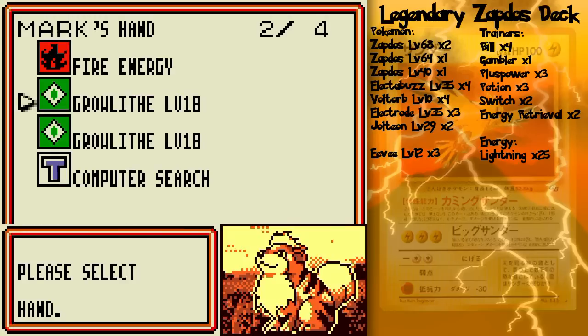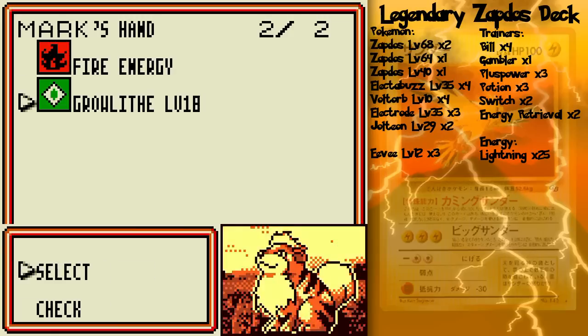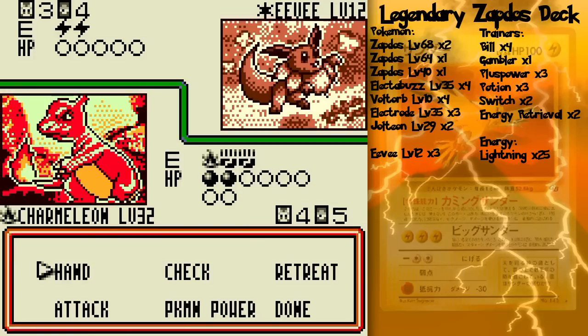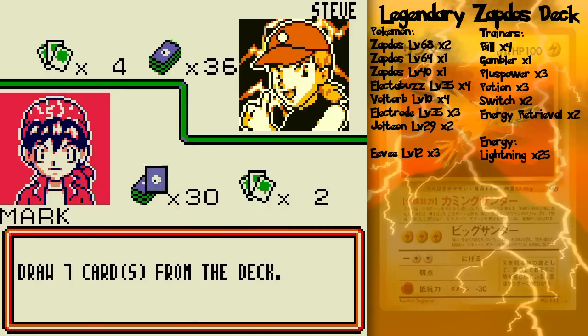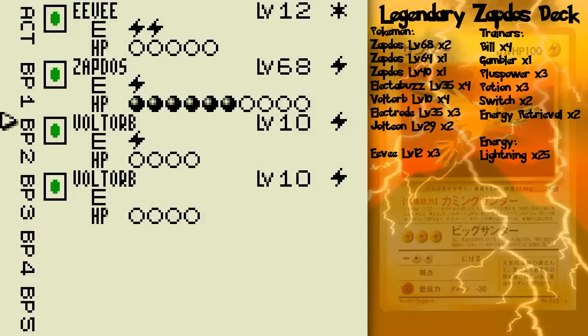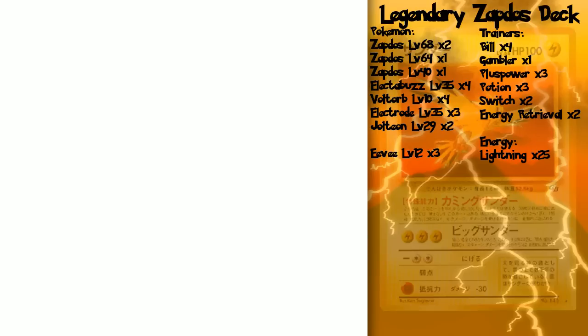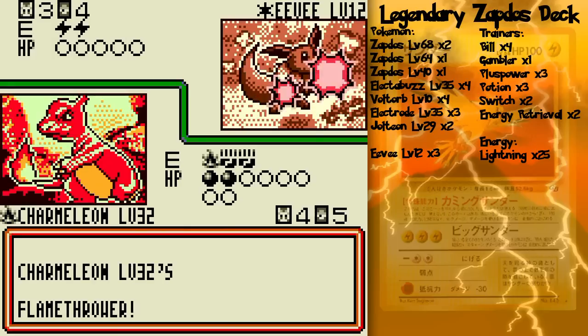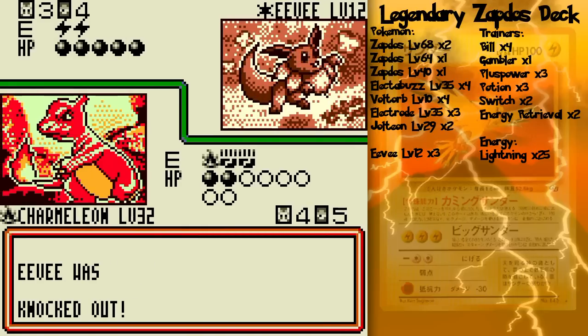What I think I'm going to do here is computer search for a Professor Oak — because Professor Oak is bad to the bone. There we go. Get that Fire Energy card, the Charmeleon, give myself a fresh new hand. Let's see what we get here. Is it worth me using a Defender? I don't think so, so I'll hold on to that. I already attached an Energy card, so Flamethrower it is! And now I've finally evened up the score.